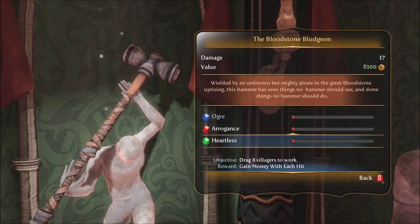Heartless, which is dragging eight villagers to work, gains money with each hit. These are things you have to do to get these upgrades, and then the hammer will start to change. This is ideal for home defense. With living weapons, you just need to get the upgrade on the road to rule. For these ones, you have to complete these specific tasks.